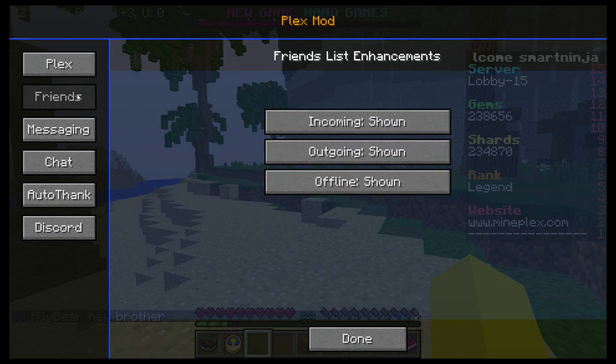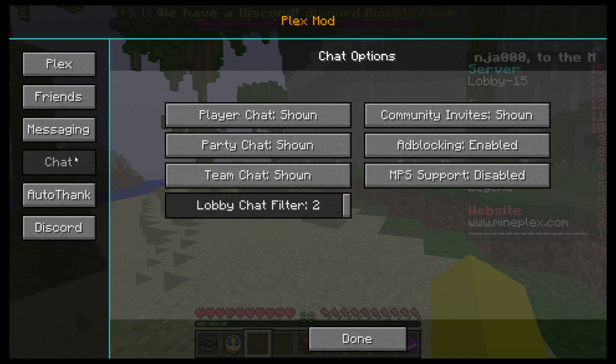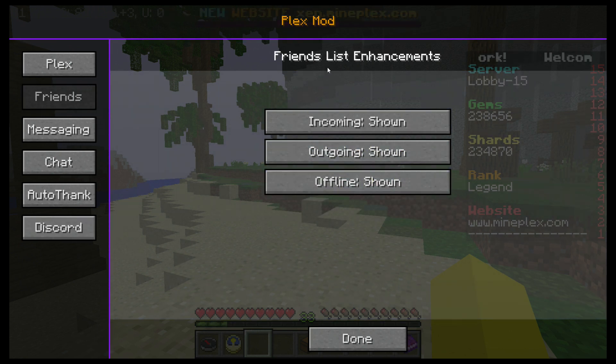So you have a whole bunch of different options. You have friends, messaging, chat, auto-thanks, and Discord. Friends is a little bit glitchy. I mean, it's still in beta, so I'm not exactly sure what it does, but I know that a lot of the friends feature got fixed when Mineplex updated the friends.